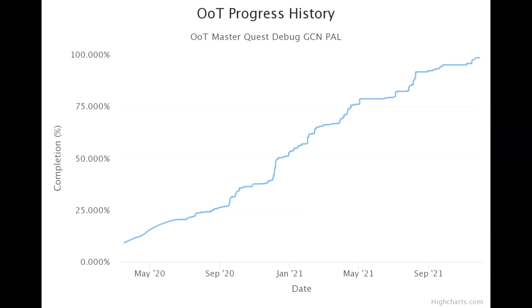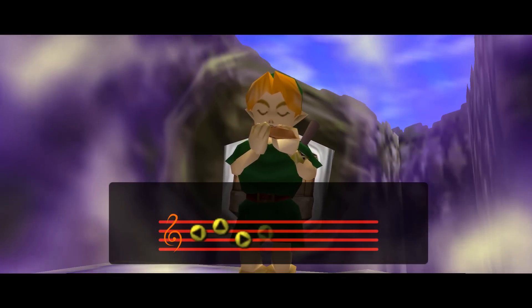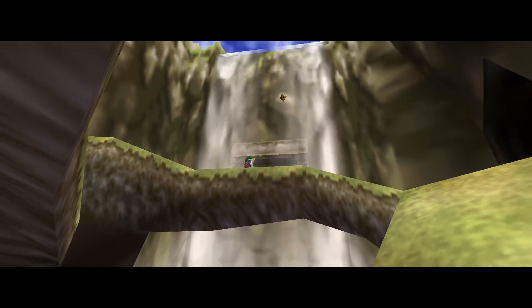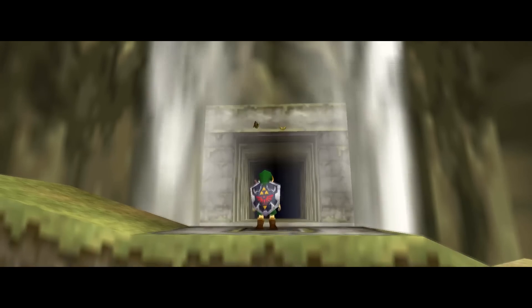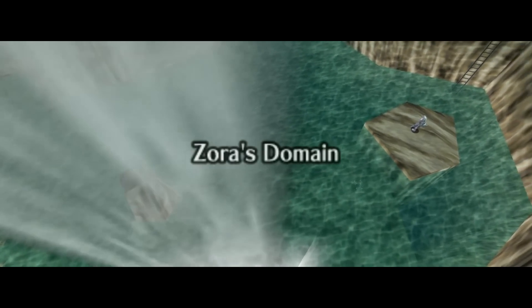But on the 3rd of December in 2021, Ocarina of Time was decompiled. What does that mean? When a game gets decompiled or reverse engineered, the game's ROM gets dissected and turned into pure code. Because the fans do this on their own without any leaked code and every line of code is written by them, it lands in a legal grey area — so it's technically not illegal. With this decompiled game code, the doors open for ports on all kinds of platforms.